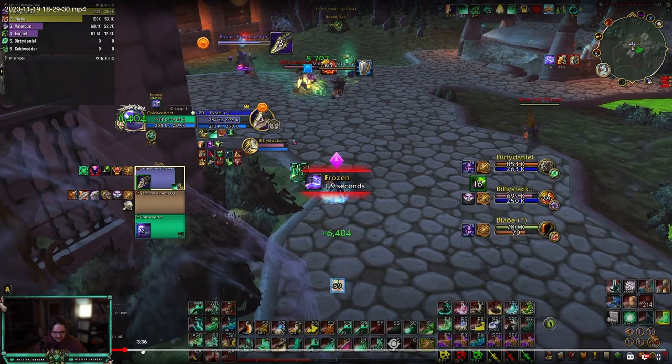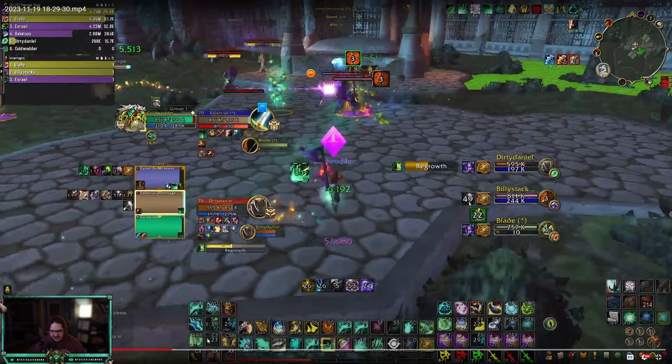Whenever you see the enemy healer in CC, try to go for a Sweep on the DPS if you have it. You'll win — you'll get so many cooldowns and trinkets instantly. Especially if you're using first cooldowns. The second round: I would recommend playing Disarm instead of Zen Spheres. I think Zen Spheres is good, but it takes up so many globals when it gets dispelled or purged. I like playing Disarm especially versus Marksmanship Hunters — every other Disarm lines up with their True Shot.